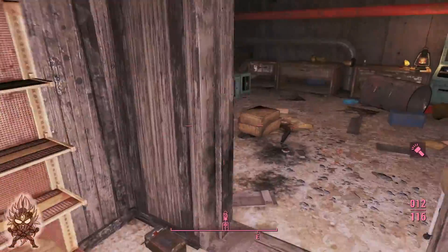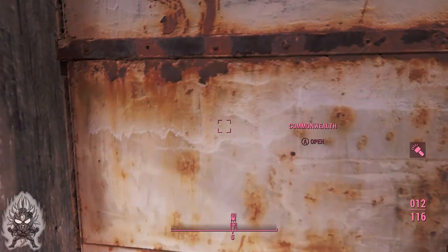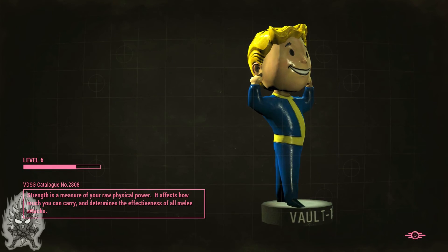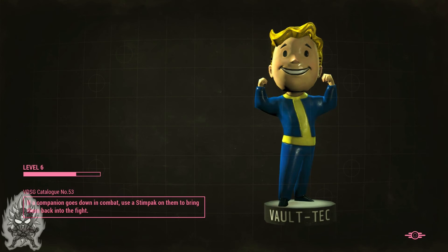That was a nice little side quest into a dangerous area. Hopefully they'll let me out the front door, because that's the only exit I saw. This back door is locked so I can't leave that way, and I can't leave back out through the ceiling the way I came in. Hopefully I'm able to get out that front door.